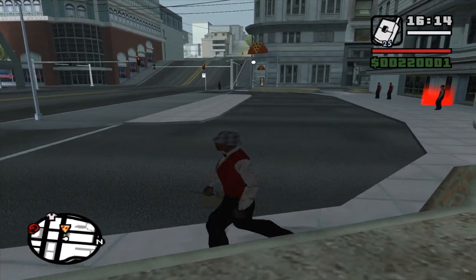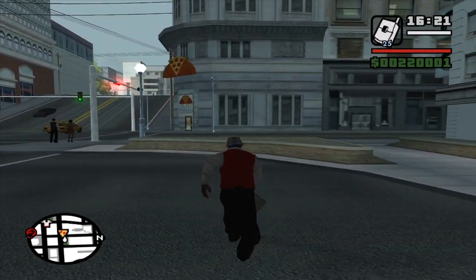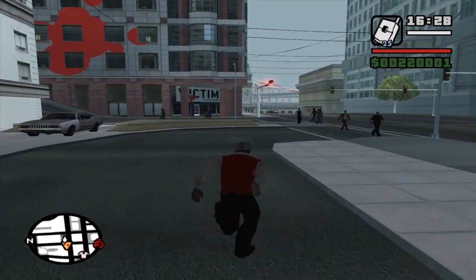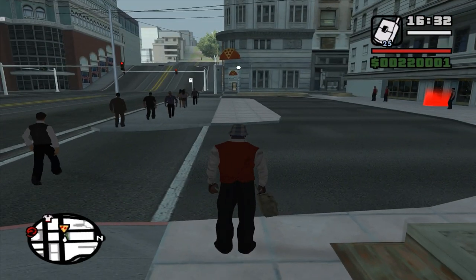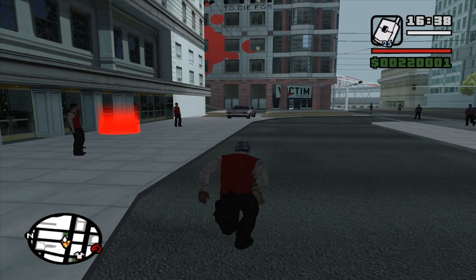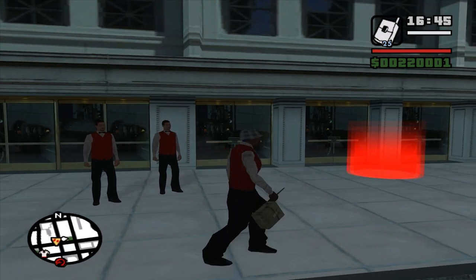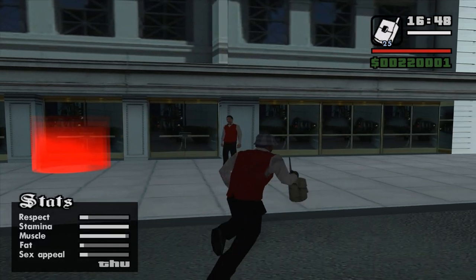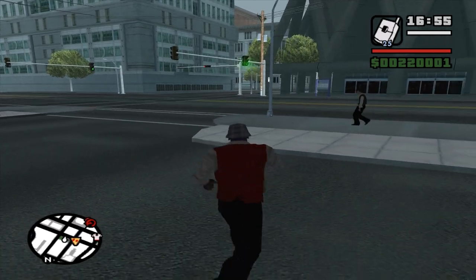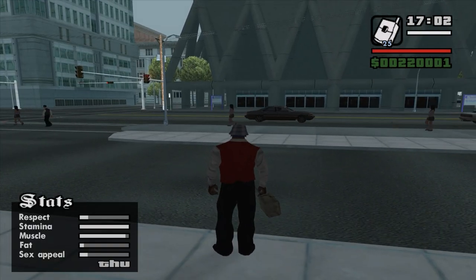Before we go, I want to teach you something about sprinting. Sprinting is done by holding the shift button, or whatever you have it remapped to — this is the normal running speed. But if you tap the sprint button, CJ runs a lot faster. You can see a noticeable difference. If you're tapping, you're going a lot faster. This will help you immensely during this mission. I also suggest increasing your stamina to max by going to the gym, cycling, or running around everywhere.